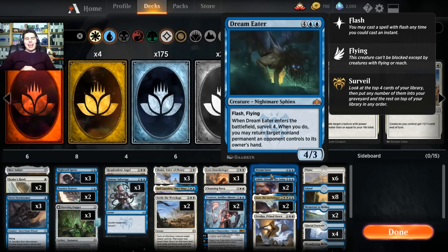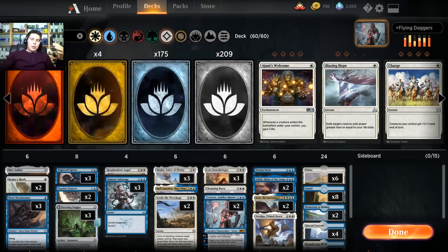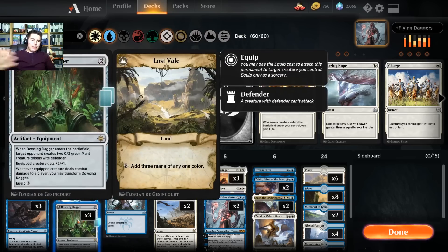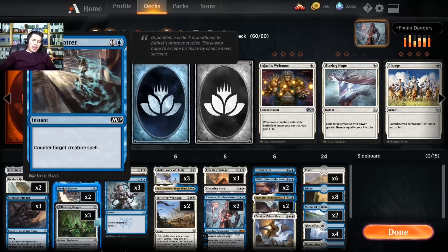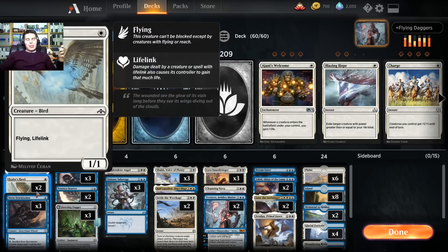The fun thing we're trying out today is I had the idea to play a Dowsing Dagger deck with fliers. Dowsing Dagger, when it enters the battlefield, you target an opponent which gives them two plant tokens as defender. It gives the equipped creature first off plus two plus one, and then when it does damage to a player it transforms into the Lost Vale, which adds three mana of any one color. So if you can equip this onto a flyer in the early game, this is just an insane card.